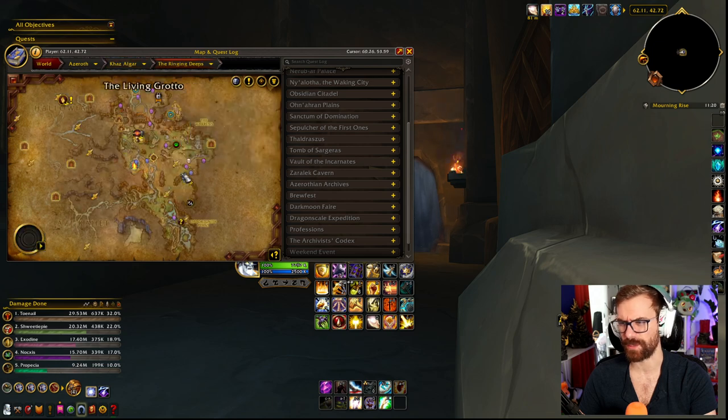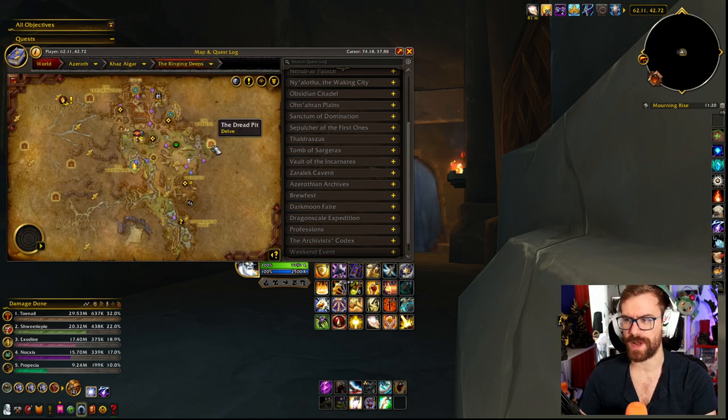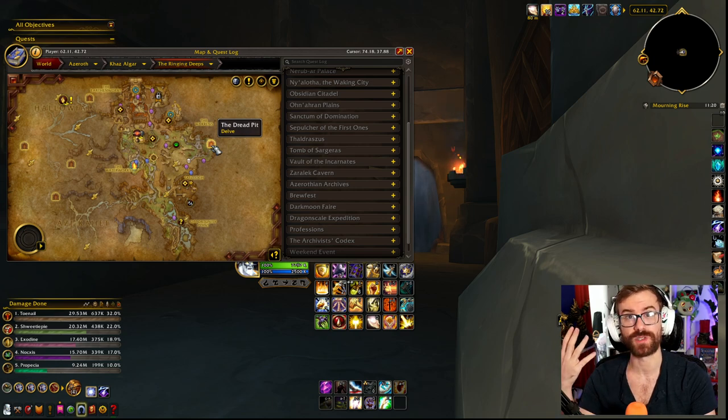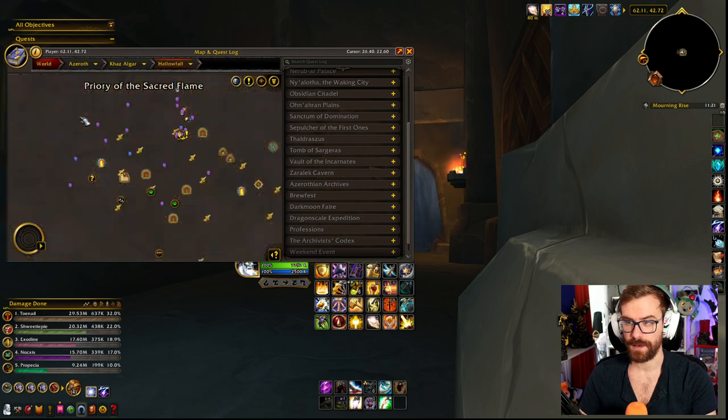For Ringing Deeps today, we have some not-the-best delves yet again. In Dread Pit, we end up having Lost Gems — it's where you get the magnets around. That is one of the easiest delves in the entire game, as long as you can survive the stinging swarm from the boss at the end. And for the Bountiful in Ringing Deeps, we have the Waterworks, which is going to be Captured Engineers, which you've probably done a bunch of times.